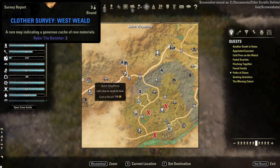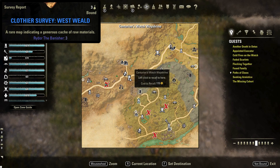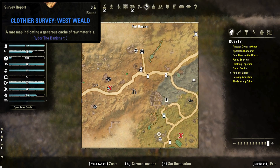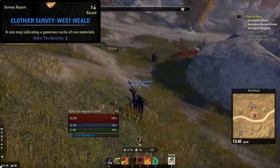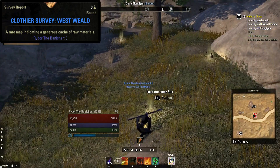The clothing survey for Westwield is next, and it is located east of the Such Wayshrine, shown here on your map. Just off to the left of the main road and up this hill you will find the survey. There will always be four cloth nodes and two leather crates per clothing survey.